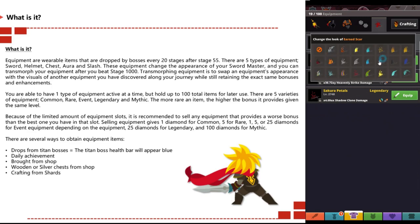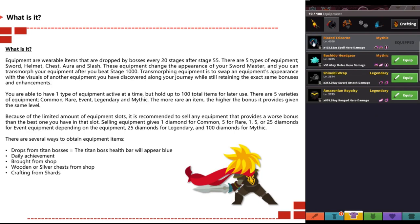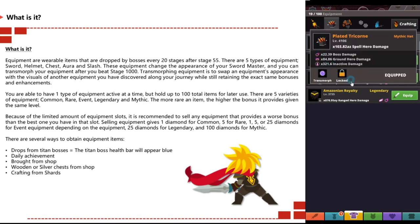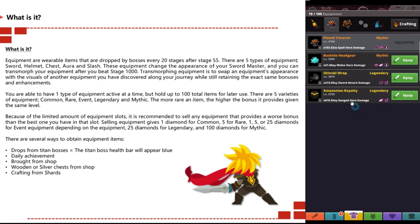Transmorphing equipment is to swap an equipment's appearance with the visual of another equipment that you have discovered along your journey, while still retaining the exact same bonuses and enhancements. You're able to have one type of equipment active at any time, but can hold up to 100 total items for later use. There are five varieties of equipment: common, rare...